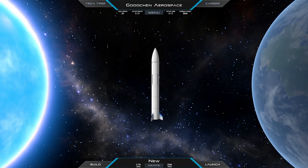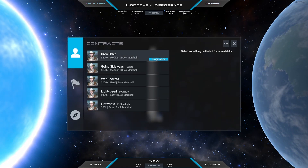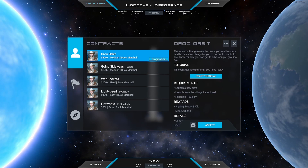Welcome back to the next Juno New Origins video, this time with contract number 9. It is called Drew Orbit, which is basically the explanation already.